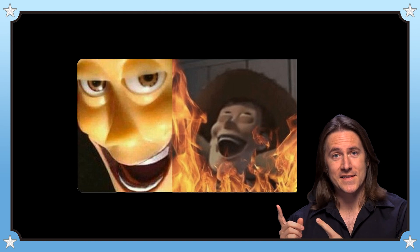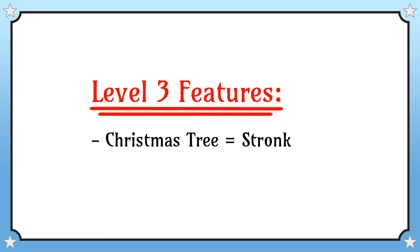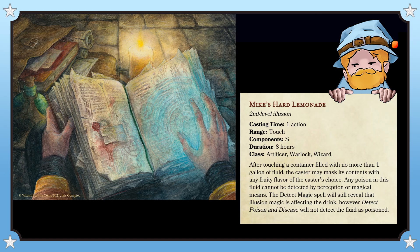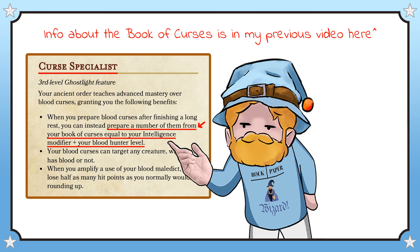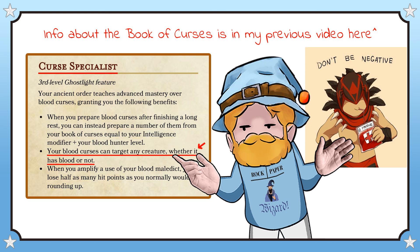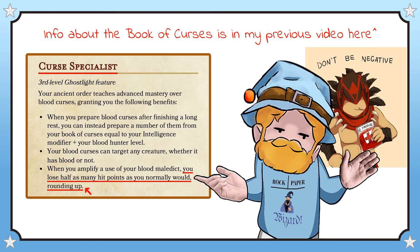I also liked Matt's idea that the exorcists were masters of curses, so I was quite happy to use that as the starting point for third level feature number two. And as the Christmas Tree was quite a strong ability, it made sense that its counterpart would focus more on giving you small but neat and generally useful effects. The Ghost Light can therefore prepare significantly more blood curses than other subclasses, demonstrating their depth of Hemocraft lore and allowing them increased versatility. They also still get the ability to use their curses on creatures without blood in them without needing to amplify the effect, but it also costs them fewer hit points to amplify their blood maledict — they only lose half the number of hit points that other subclasses do, rounding up.